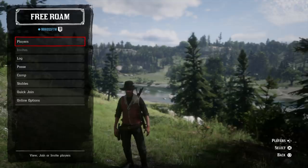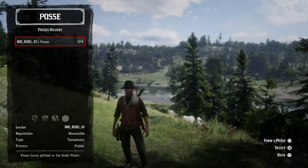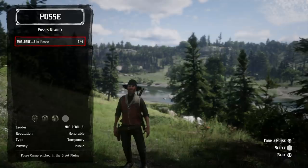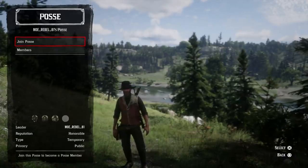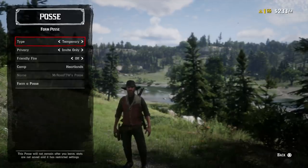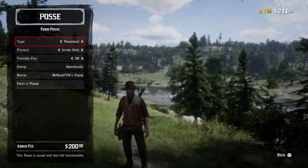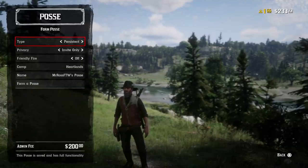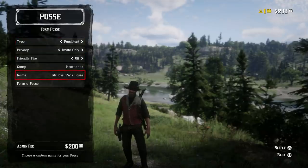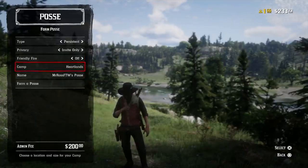Let's talk about posses. You can join someone's already-created posse if it's publicly available, or you can start your own. Posses come in three different types: private or public, temporary or persistent, and honorable or dishonorable. A persistent posse is saved, has full functionality, and costs $200 to start. It also lets you have up to seven people in your posse compared to just three with a temporary one. So there are some significant differences there.